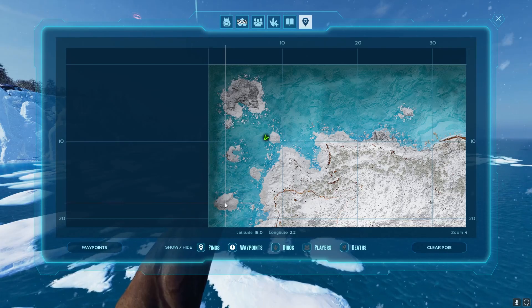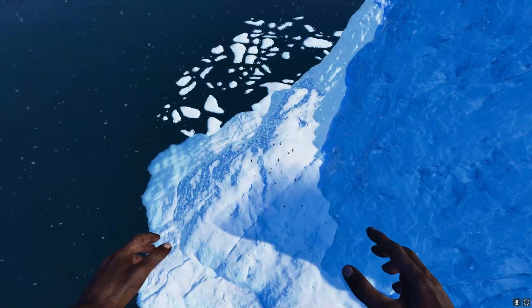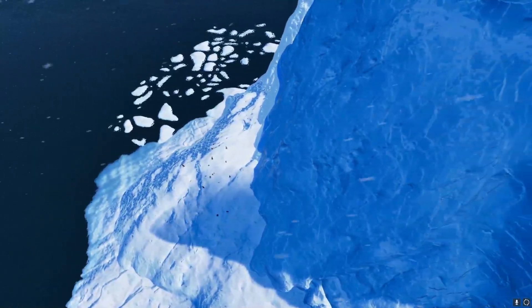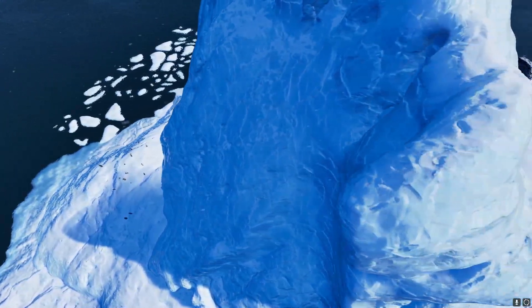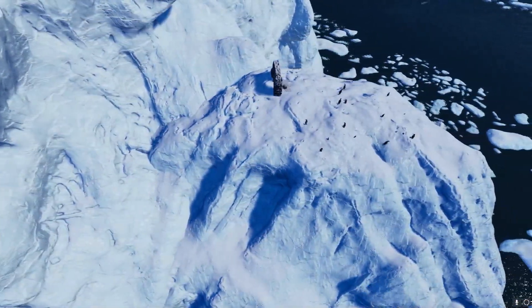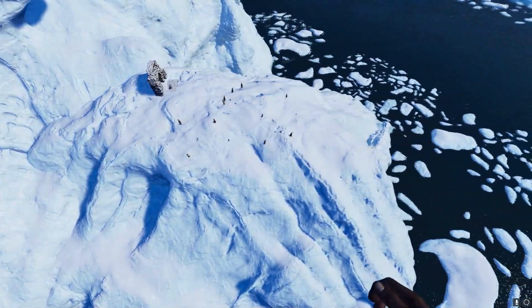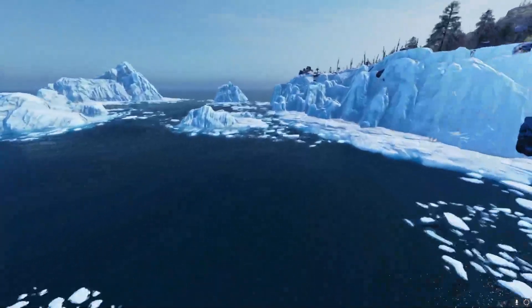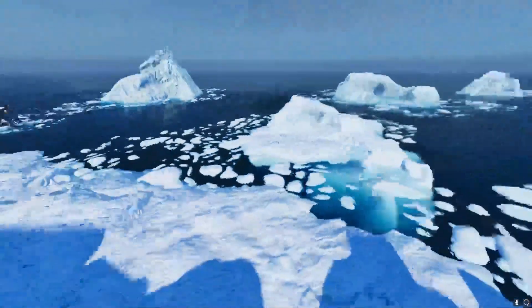Now lastly, let's talk about polymer. Most people probably know the best way to get polymer on the island is by killing penguins in the snow. This meta was set way back in the early days of ARK Survival Evolved and it still hasn't changed in ARK Survival Ascended. You can find these penguins on almost all icebergs in the snow, but the three shown here are where they spawn the most.